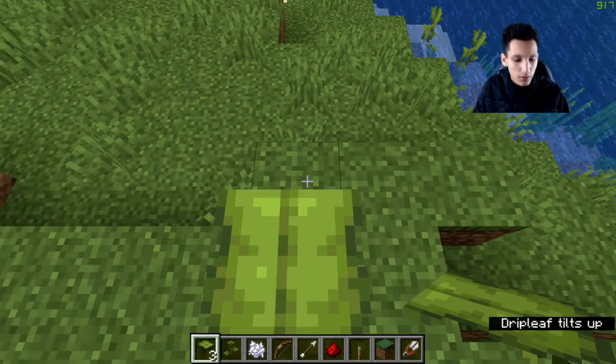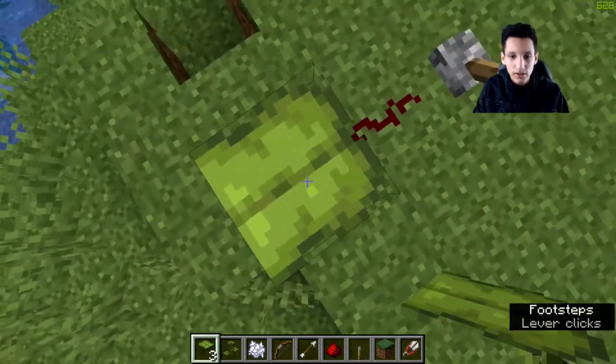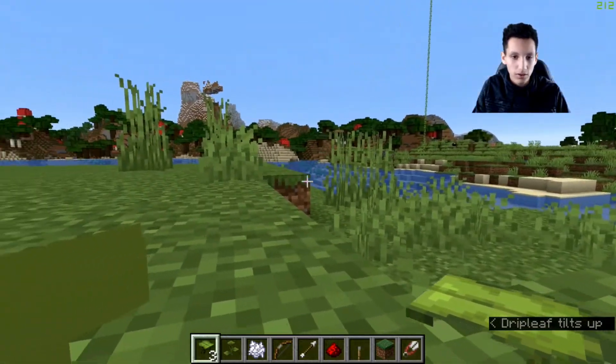Finally, the last thing you can do with the drip leaf is crawl, but this is for Java Edition only. What you're going to do is stand on the drip leaf until it fully knocks you off, and then wait until the drip leaf goes back up in place, and then look, you're crawling.